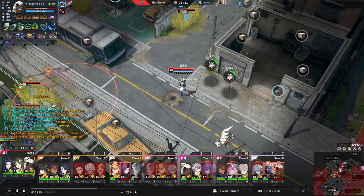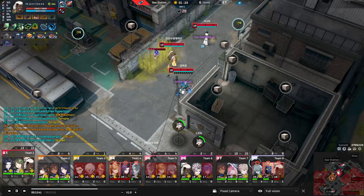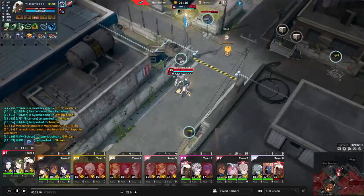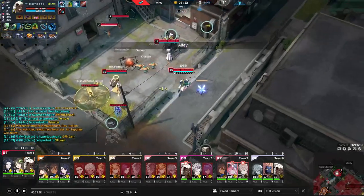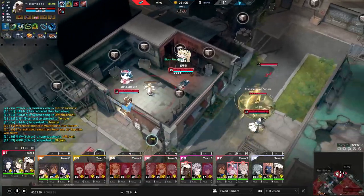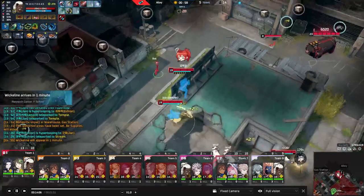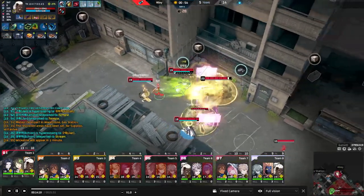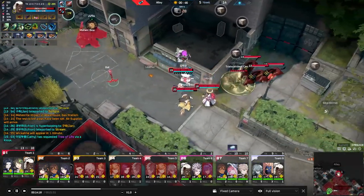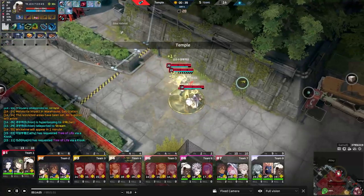Blade Boots have been buffed over the years and are a nice way to fit heal cut into a build, since the heal reduction triggers just from hitting opponents — whether with abilities or auto attacks. Heal cut is underappreciated: in the current meta with healing supports prominent, it's more important than ever. Just looking at this lobby there's healing from Echion, Yawn, Charlotte, Kача's ult, Alonzo — and with two Yawns there's a decent amount of healing overall.